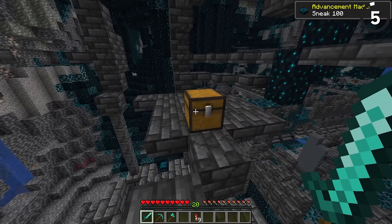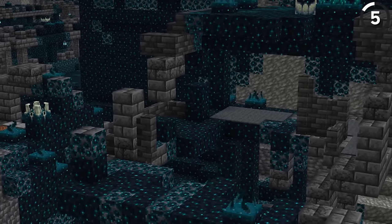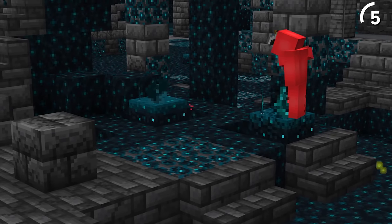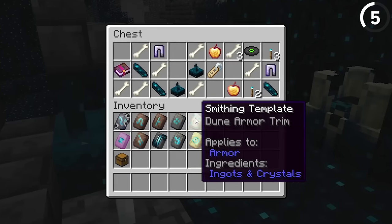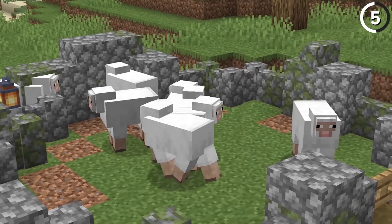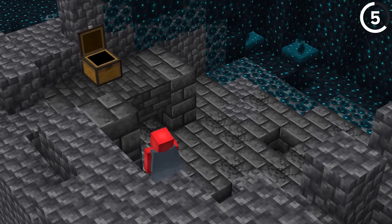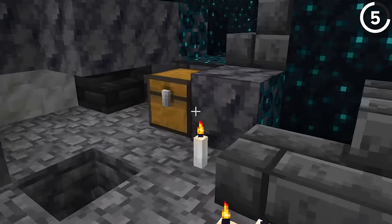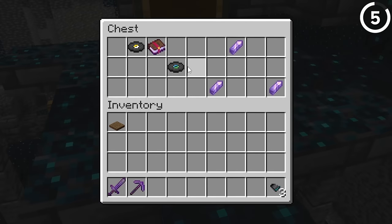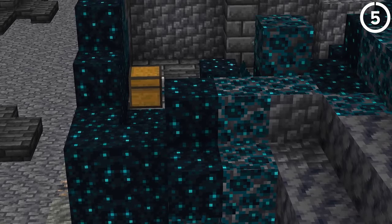Ancient cities are a pain to loot — I'm not gonna beat around the bush — but because they're such a pain, few people on the server will want to go down there regularly. Unfortunately for them and fortunately for us, there's plenty of good loot down there. As long as you remember the basics, like holding the sneak key and bringing wool from earlier, you can loot all the chests in an ancient city without even spawning the warden. With a bit of luck, you can get rare armor trims, echo shards, music discs — basically everything on the rarest items in Minecraft list.